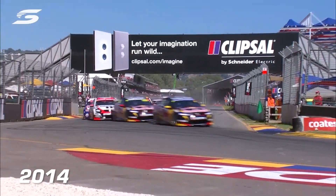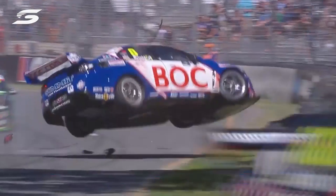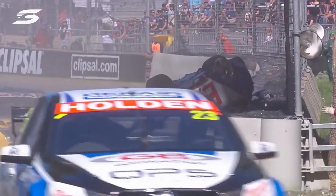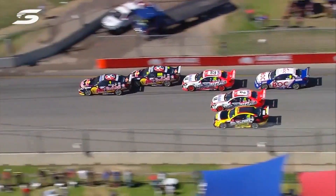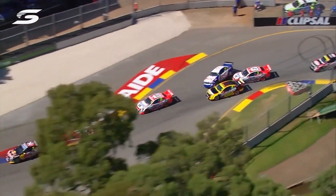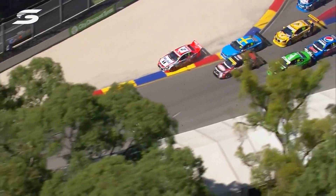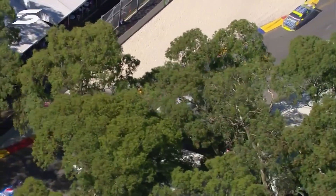They bump and grind and push and shove, and now they've got to come all back together again for turn one. Jason Bright goes over and over, up and into the wall. Chas Mostert shuts down. Here's the replay — this will give us some explanations. Tim Slade leans on the Holden Racing Team car, which sends the Team BOC Commodore flipping into the air.